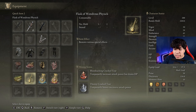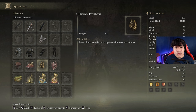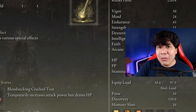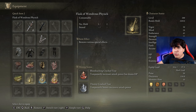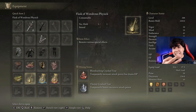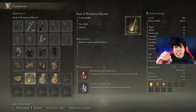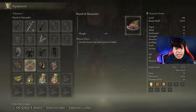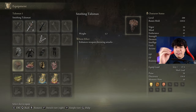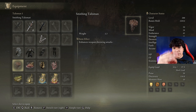In our Flask of Wondrous Physick, we are going to use the Bloodsucking Cracked Tear and the Thorny Cracked Tear. If we stack the buff of Millicent's Prosthesis, the Rotten Winged Sword Insignia, and the Thorny Cracked Tear with the Bloodsucking Cracked Tear, we are going to deal a lot of damage with this weapon. If you don't like the Bloodsucking Cracked Tear, feel free to change it for the Magic Shrouding Cracked Tear, the Stonebarb Cracked Tear, or the Greenspill Crystal Tear. And only if you are not using the Bloodsucking Cracked Tear, a great alternative is the Ritual Sword Talisman. Feel free to modify the build as much as you like to make it perfect for you.